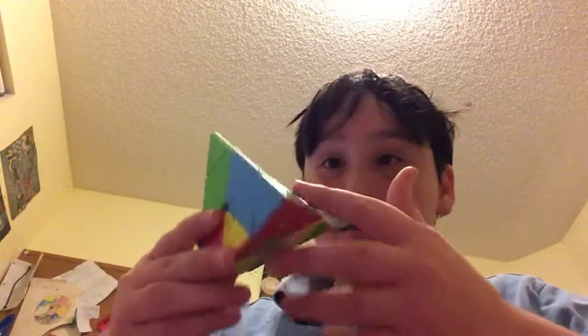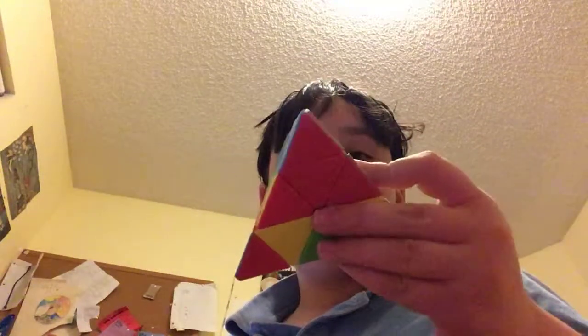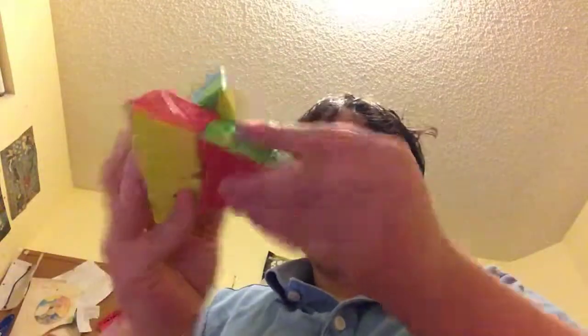Time for the fourth pyraminx solve — I think I get to do yellow again. Starting in three, two, one. Oh god, this is going to be a bad time — I can just tell. 18.01, very bad. The average is 14.10 now.